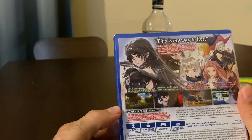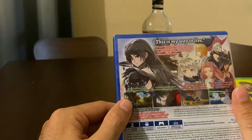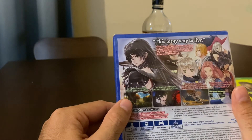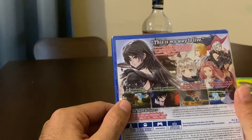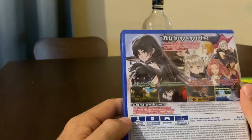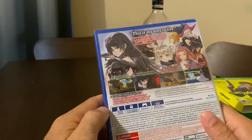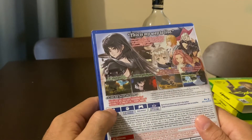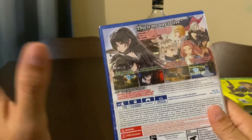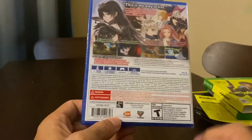You get a quote from the protagonist — 'This is my way to live.' The back copy reads: travel the world and discover a new way of life, confront a world where emotions clash against reason, and combine melee attacks and magical arts to vanquish your enemies. It requires 13.2 gigabytes of space on your PlayStation 4 and has a T rating.